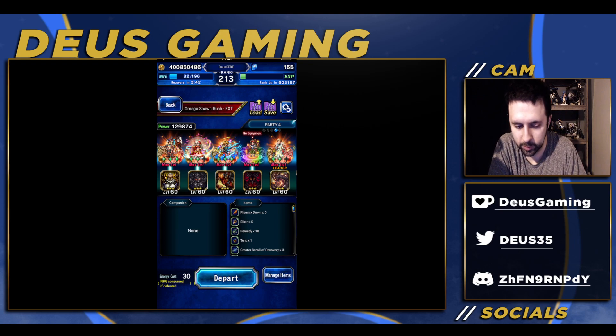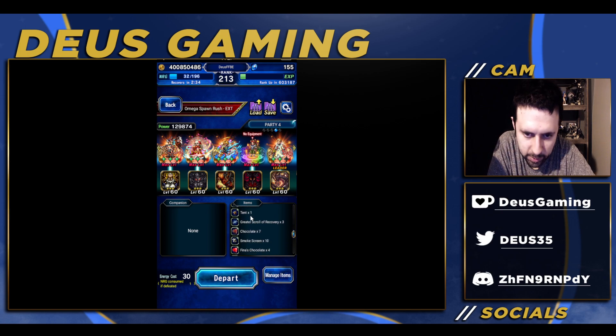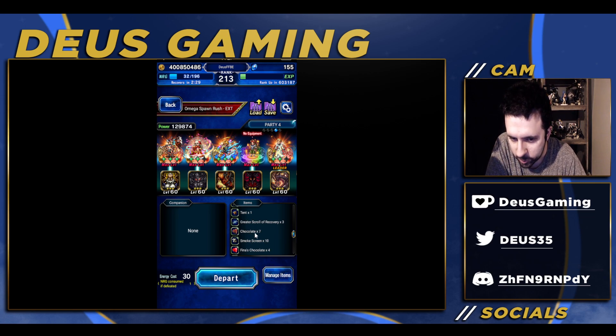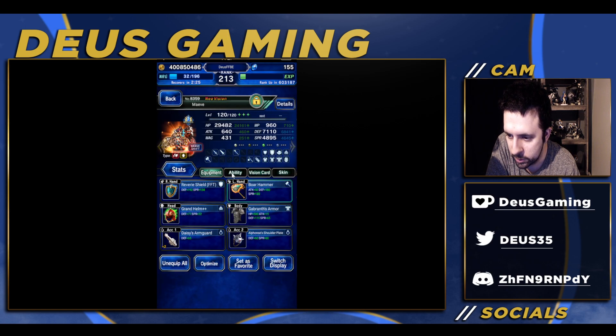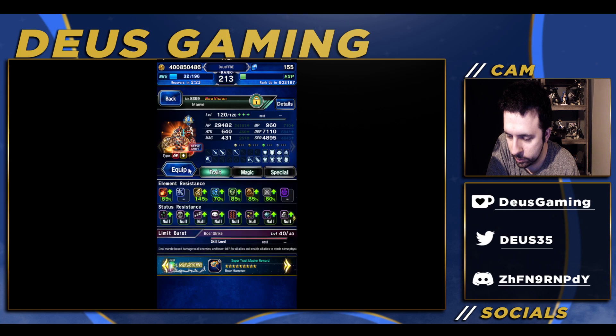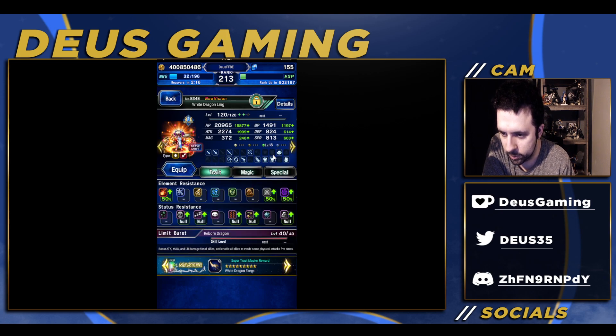Hey guys, welcome to my Final Fantasy Brave Exvius video. We're gonna do a very quick video with an easy clear for most people that have Tidus but don't have a lot of ways of dealing with all that stuff. We're gonna use Smokescreen because you can use items in this one, and she's just here to imbue earth. Ling is here to get some Elbifil — you can get her now, so I'm including her in this clear.